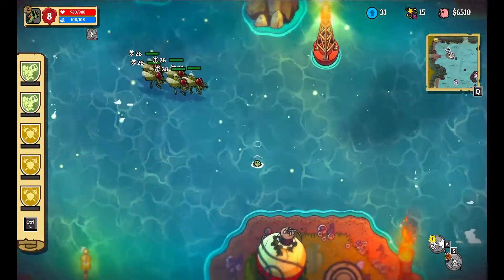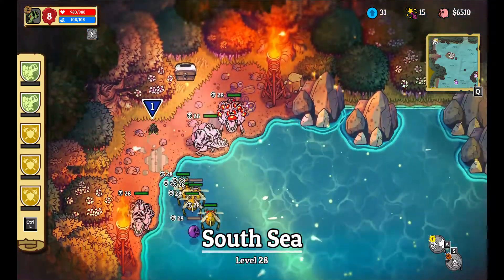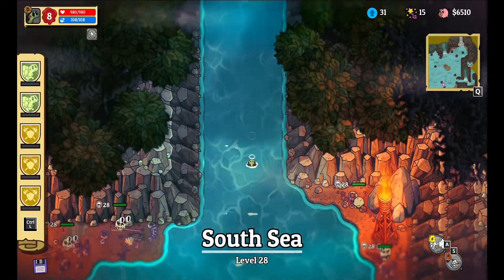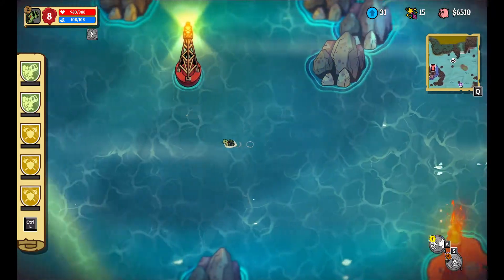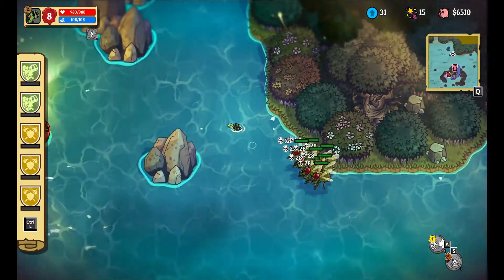You guys are guarding the chest. Sorry friends, but I must commit a theft. The horse was not the character to turn into - that was a complete accident. But yeah, since when is A and S to attack? Wait, but I opened it - yeah, it's gone now.